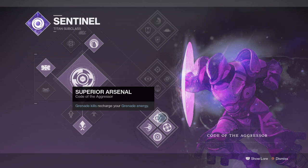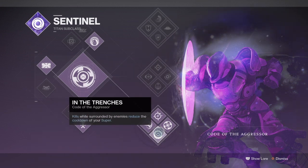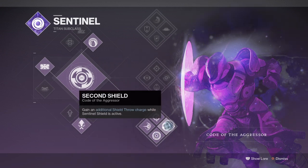Now as supers and grenades are going to be the main go-to areas that a lot of players will be investing in, it also makes sense to do the same via the In The Trenches perk, which will reduce our super cooldown when surrounded and you also net a kill. Combine that with the Second Shield perk and how strong it is when it lands a hit, and you can become Captain America within your 3rd to 4th round.